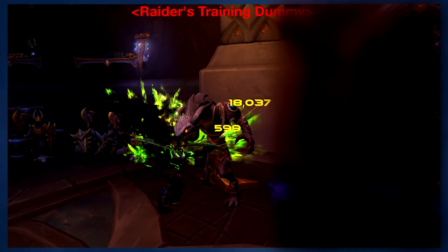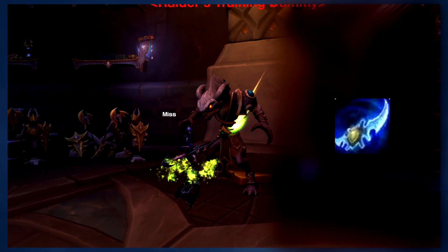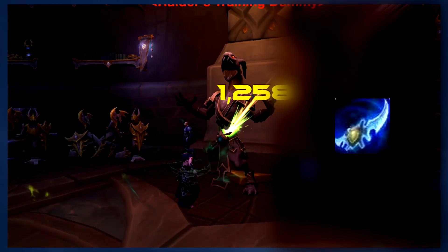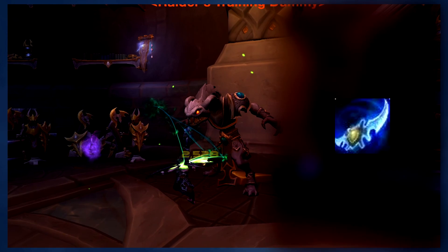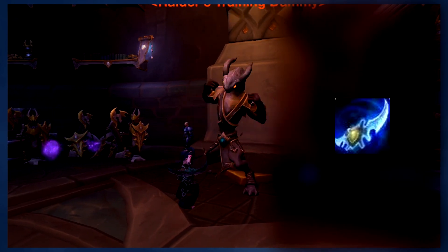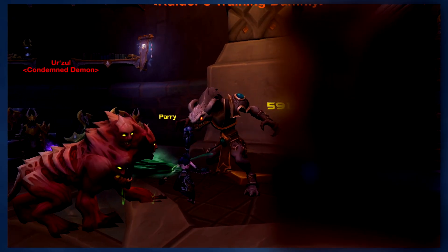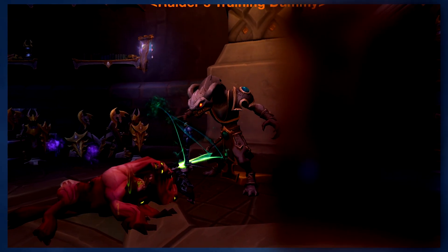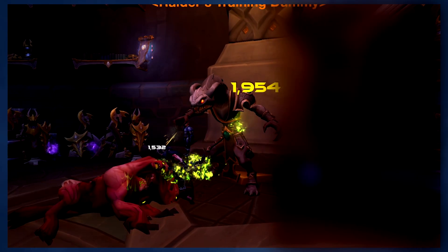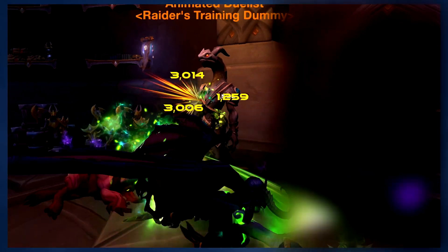When you start off, you'll be using Demon's Bite to generate fury. However, early on in your talent tree, you'll have the option to choose Demon Blades. With this, you'll no longer be able to use Demon's Bite — instead you'll be dealing more damage and generating fury passively with your auto attacks. This is a great option because it gives you one less thing to worry about and you'll be generating a lot of fury passively.